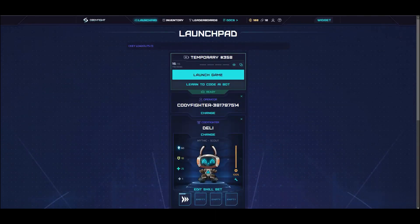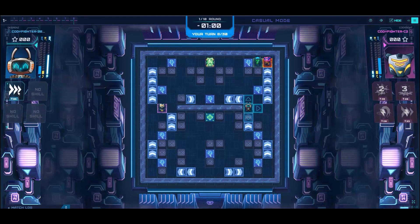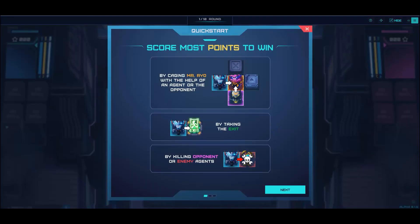Before we start, here are some pointers you need to remember when playing the game. The main objective is to score more points than the enemy after 10 rounds. To earn points, you can trap Mr. Ryo with the help of the agent or the opponent. Combined with tactics, you can outplay your opponents. You can also take the exit and earn points.